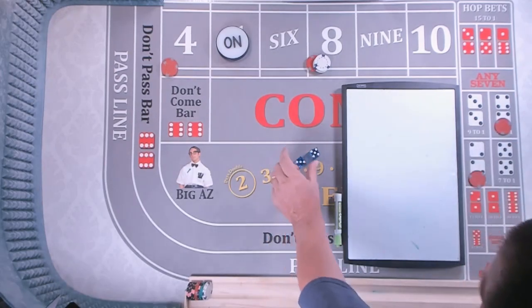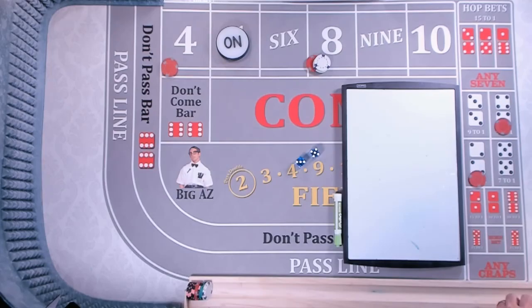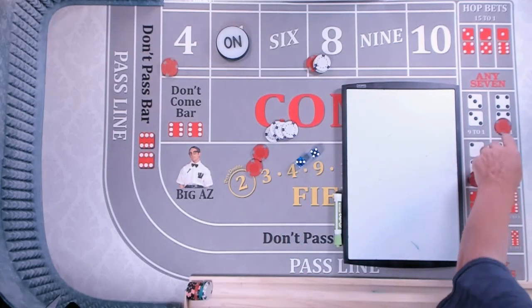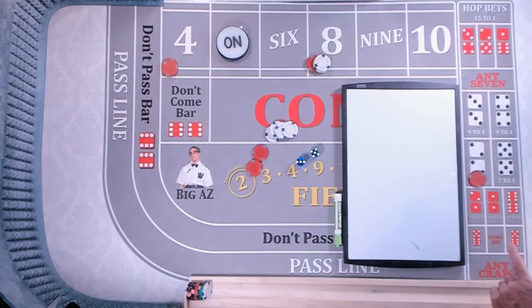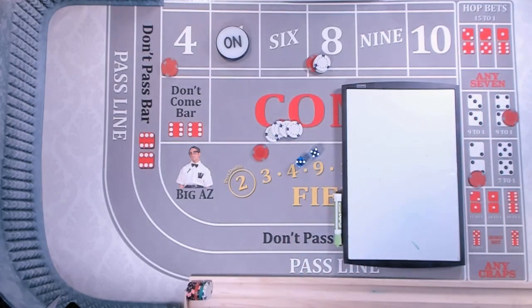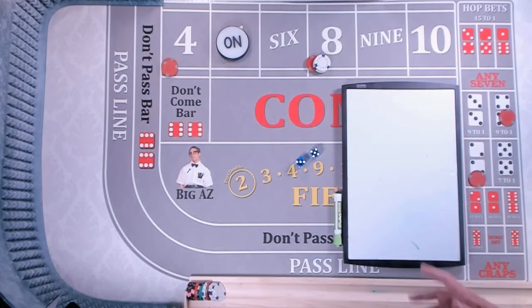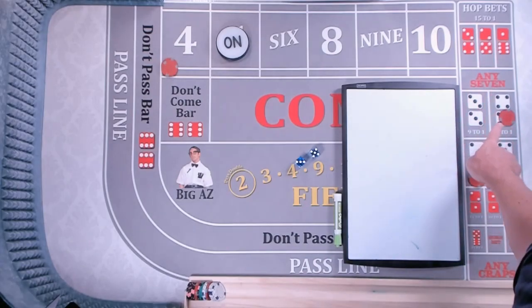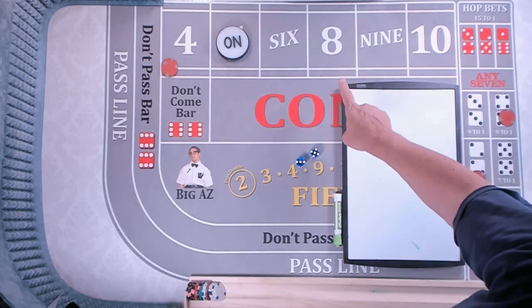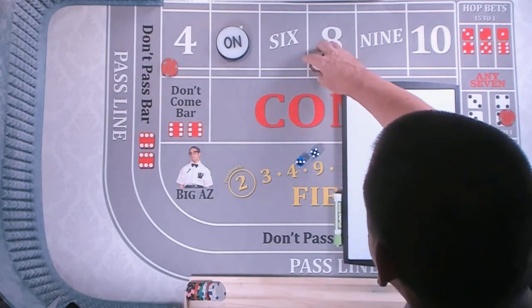If an easy 8 is rolled, for example, this time I've got money on 8 — that's going to pay me $14. You're going to lose the hard 8 bet, but if I put it back, I still made $9. So you still made a little bit of money and you keep your bet going. If you don't have the 8 up there, you're going to lose $5 every single time. My suggestion: have at least double the value in the place bet as you do on the hard way bet.